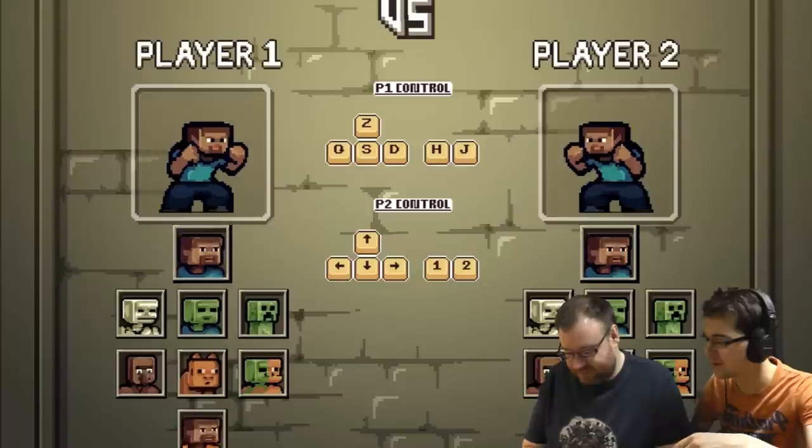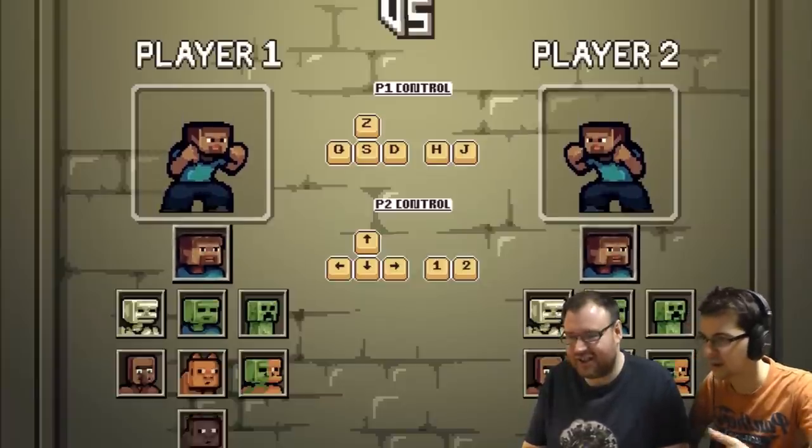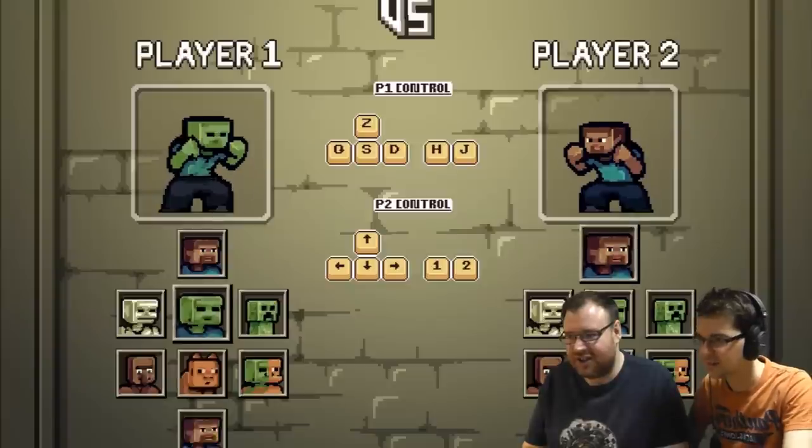Alright, so it must be W, A, S, D and then H and J. Otherwise that doesn't make sense, does it? Do I get to change... Choose your character, yeah.